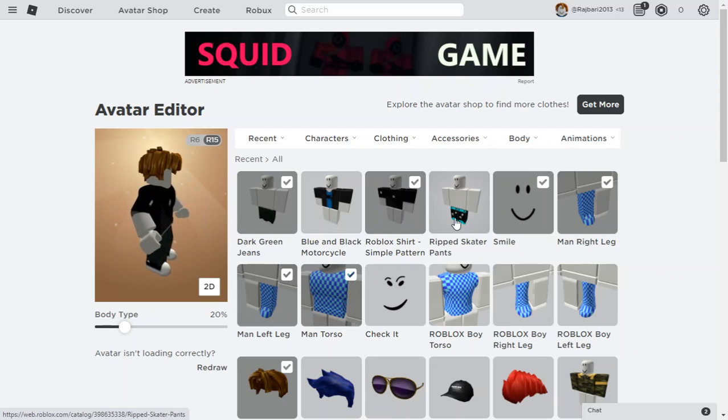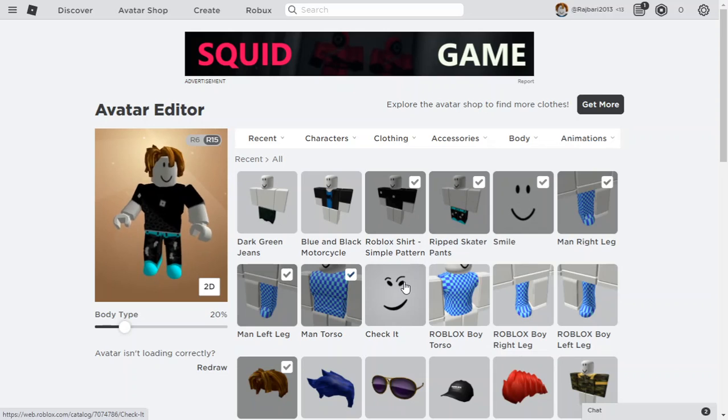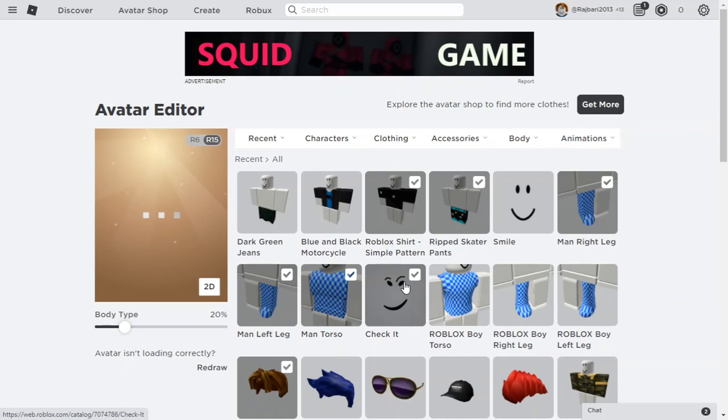For the pants, you would want the Ripped Skater Pants. Let's wait for it to load in. And for the face, let's wait for it to load in as well.